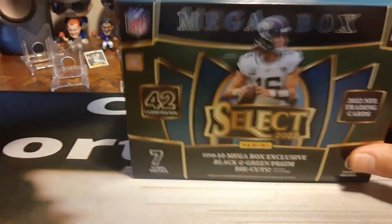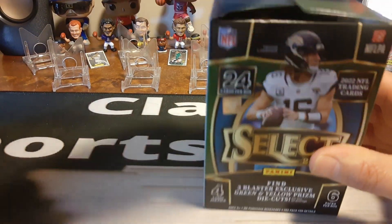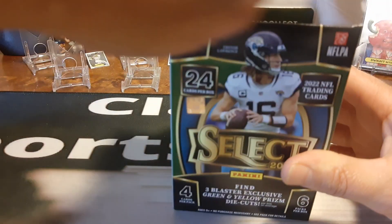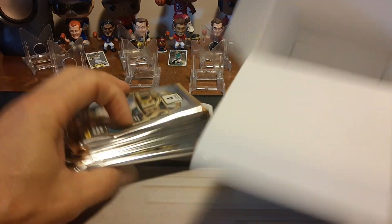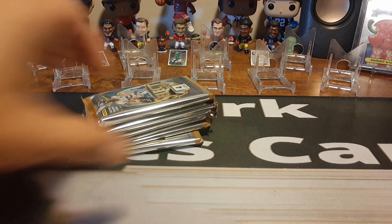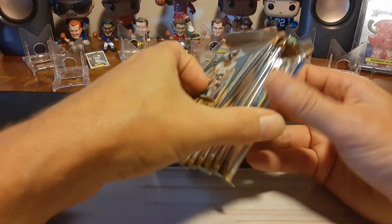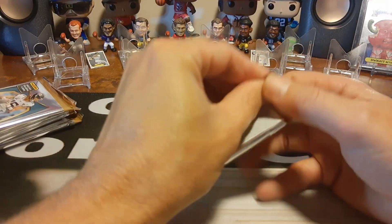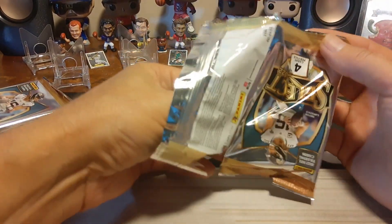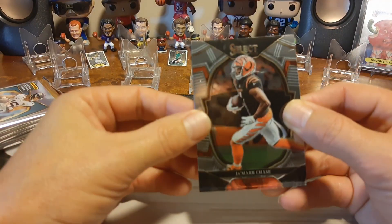Let's open two Blasters and then one Megabox — we'll save the Megabox for last. Starting with Blaster number one, we'll keep the cards separate and put the hits off to the side. The Blasters, on average per case, say you're going to have 10 numbered cards — so about one out of every two Blasters you'll get a numbered card.